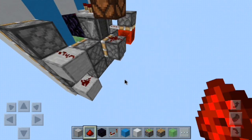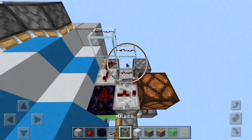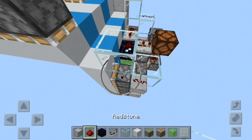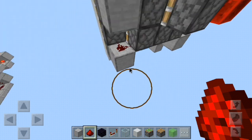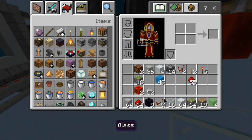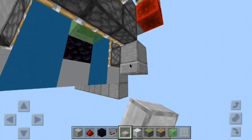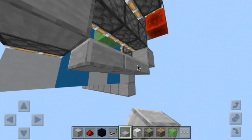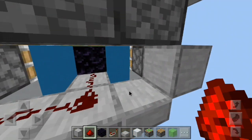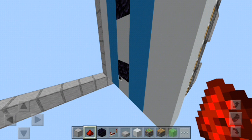Now do the same thing you did on the other side: blocks right here and here, and this gets hooked up basically the same way. Go ahead and get two glass blocks and put redstone dust on top of all of these. On this side you won't need the piston with the redstone block because that's going to get powered by this line under here. Swap to some half slabs coming across, with one pointing that direction, and redstone dust pointing directly into that obsidian block to power the last piston of the center section.